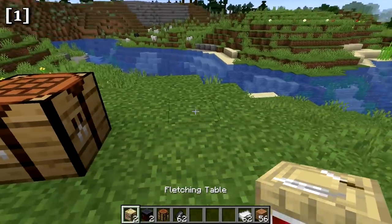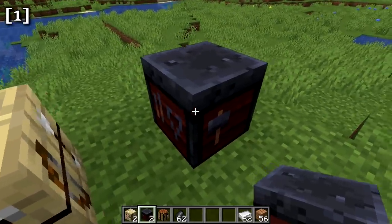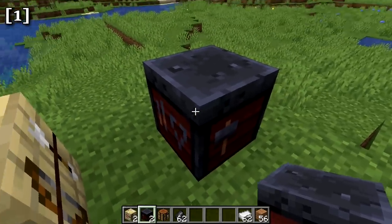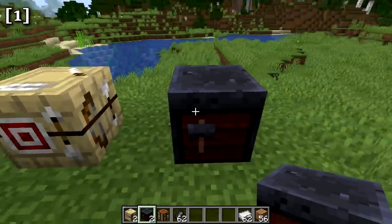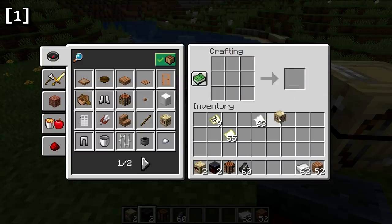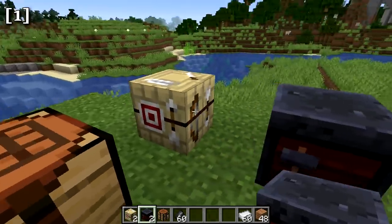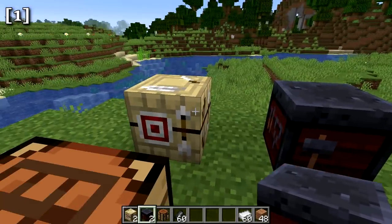The fletching table and smithing table are two new blocks. The fletching table serves as the workstation for the fletcher villager, and the smithing table for the blacksmith. Currently these have no other functionality, but Mojang has hinted that functionality will be added in the future. The fletching table is crafted with two flint and four planks; the smithing table with two iron ingots and four planks.